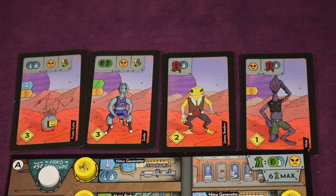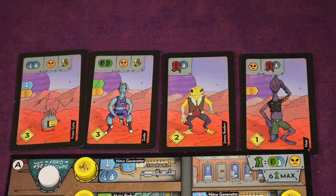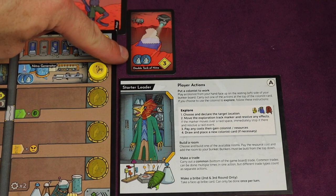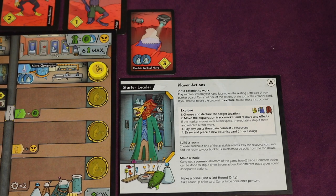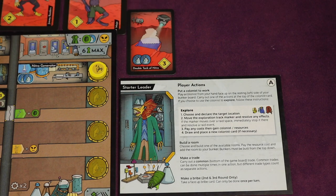You're going to be recruiting and putting colonists to work throughout the game — they also give you points and you can recruit more throughout the game. About a third of the way in, you'll be able to start gaining bribes. If you can pay them at the end of the game you get points, but they're risky — if you can't pay, you get minus three points.